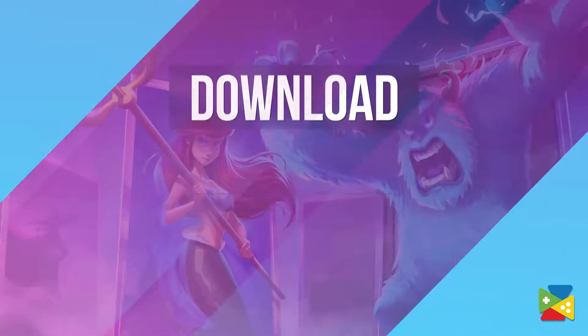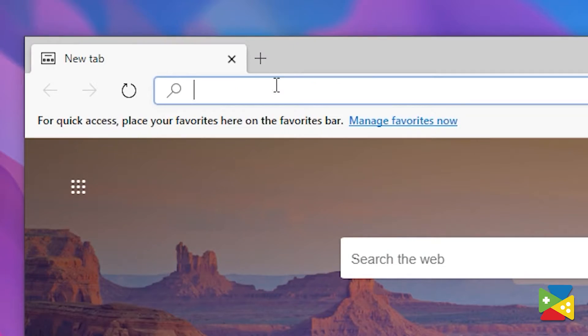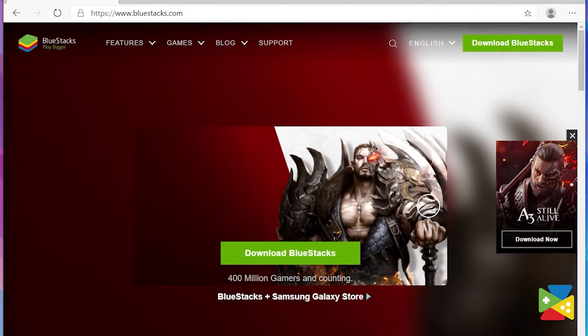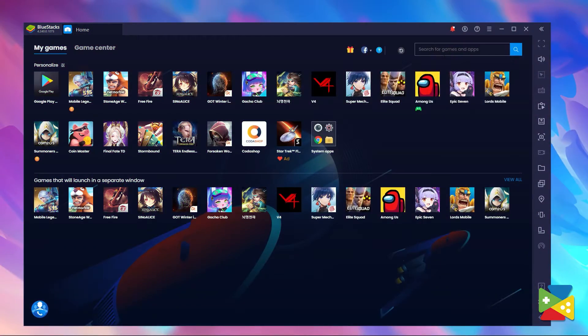Without any further ado, let's first see how to actually install and play the game. First things first, I have to say that the best way to play Disney Arena is of course by playing on BlueStacks. So if you haven't already installed, just pop over to the BlueStacks official website to download and install the latest version of our app.